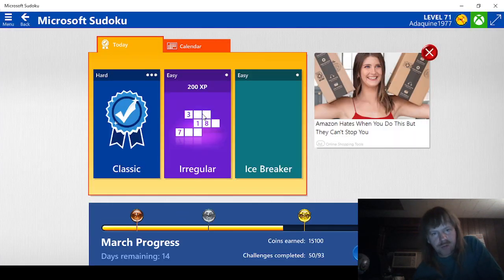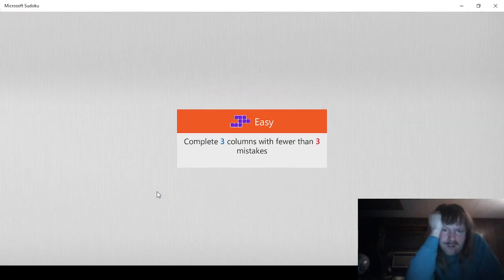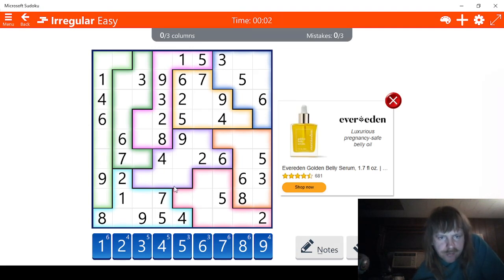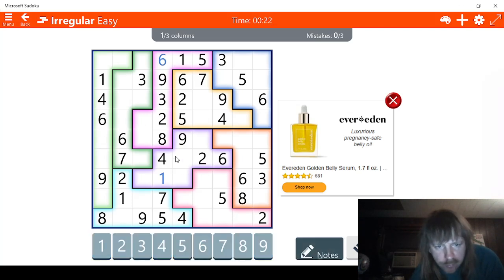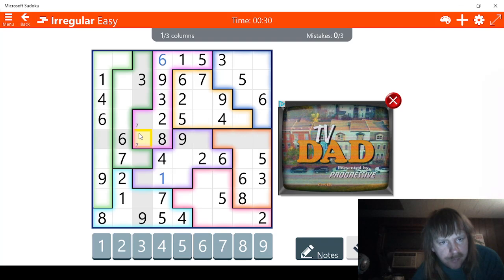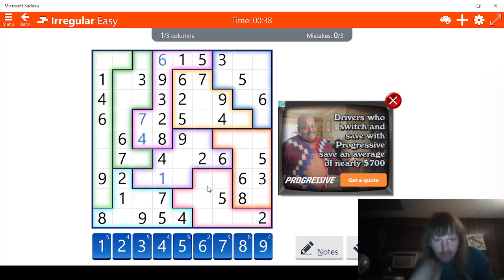Now we have your regular easy, which should be pretty easy. Three columns — we're going to do some Greek columns. We're missing a one, which just has to be right here. We're missing a six from up here. We're missing a seven — let's go notes mode and mark these sevens. This has to be the four right here, and then this is seven.